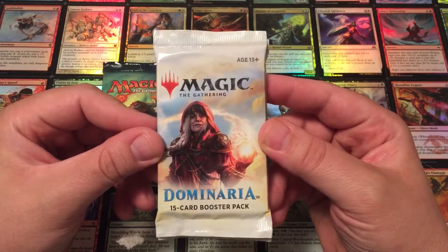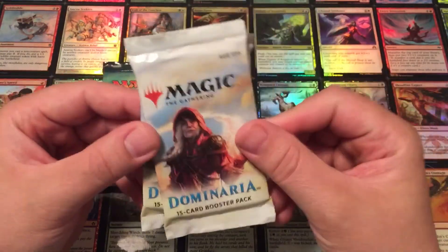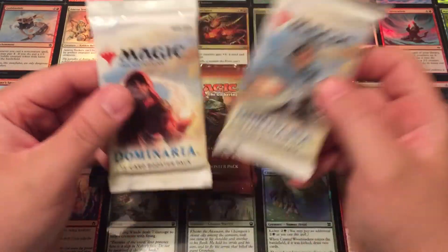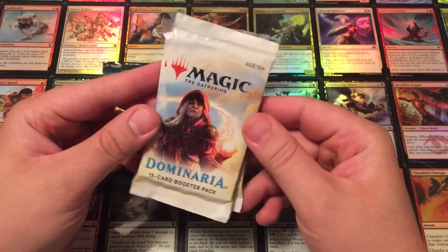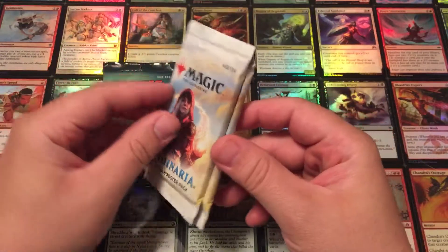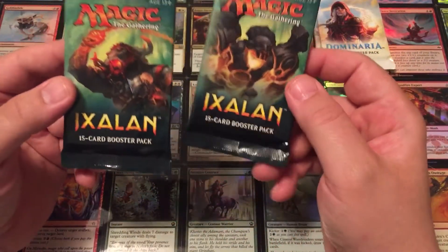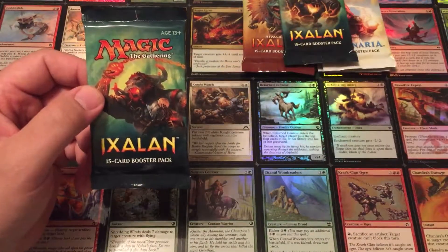It's focusing on Jaya's face there. What we have going on with Dominaria is the return to the plane of Dominaria. A lot of classic characters coming back — Karn, Jaya, Benalia, all kinds of cool things. Let's go ahead and start with the oldest packs first, work our way up. So we've got Ixalan. Do we go Kukulkan-looking thing or Pirate Minotaur? Let's go with Pirate Minotaur.